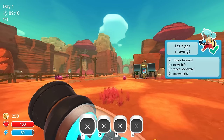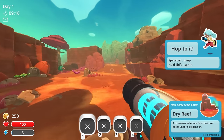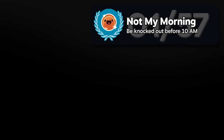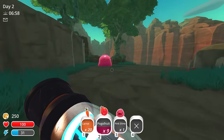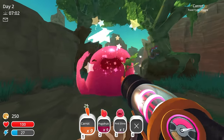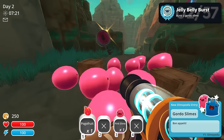Join me as I run after each and every achievement. Starting off for my first achievement, as soon as I loaded in, I had to race against the time to game-end myself before 10 a.m. First achievement done. I slept it off and collected some food so I could feed this big fat slime. These big guys are called Gordos, and when you feed them large amounts of food, they burst and drop valuable loot. This is where I got my second achievement, Jelly Belly Burst, and my first slime key.